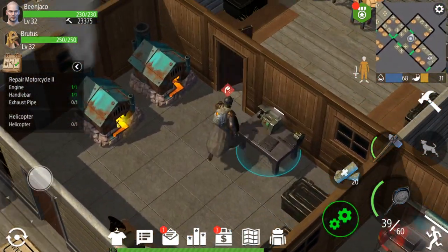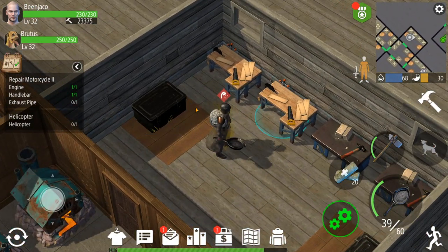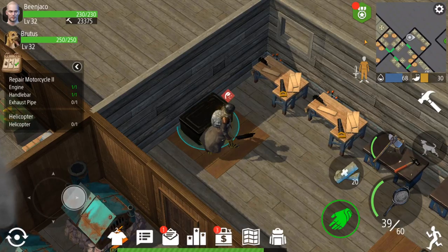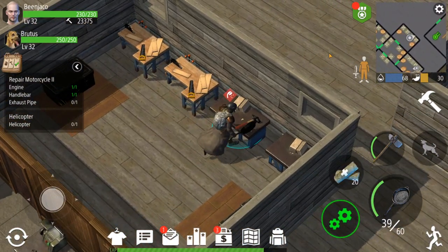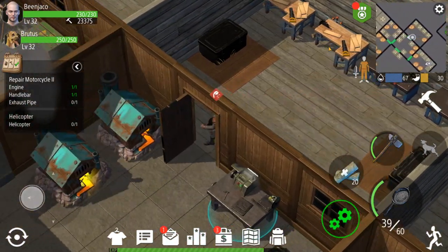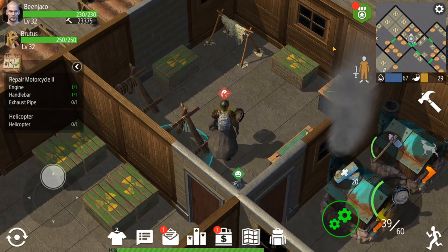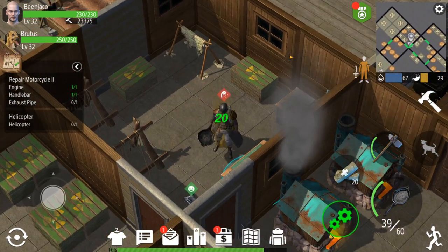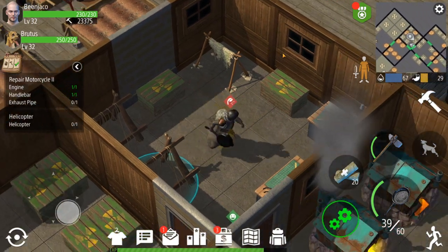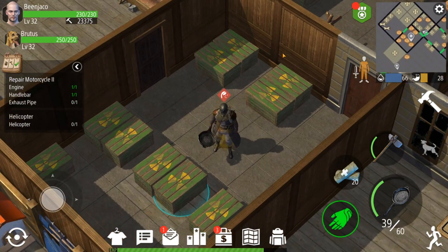My next room is my raw resources room — wood and stone. I've got my wood box, two woodcutter tables, stonecutter tables, and a stonecutter chest. After that is what I'd call my linen room, where I make ropes and leathers. I've got two sewing tables so I can keep all those resources in the same place.